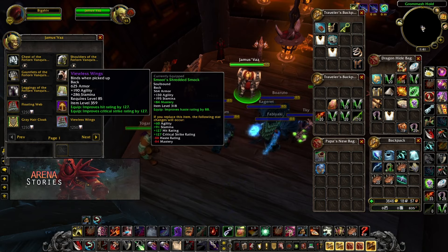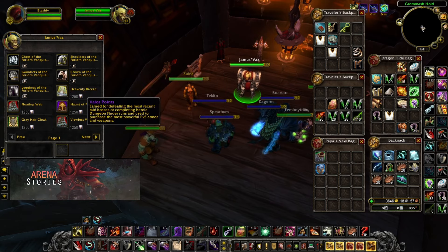With your valor points, you can get the BiS Season 1 cloak for both PvP and PvE — Viewless Wing — which has 190 agility and 286 stamina, including hit rating and critical strike. It does cost 1,250 valor points, but it is well worth it.